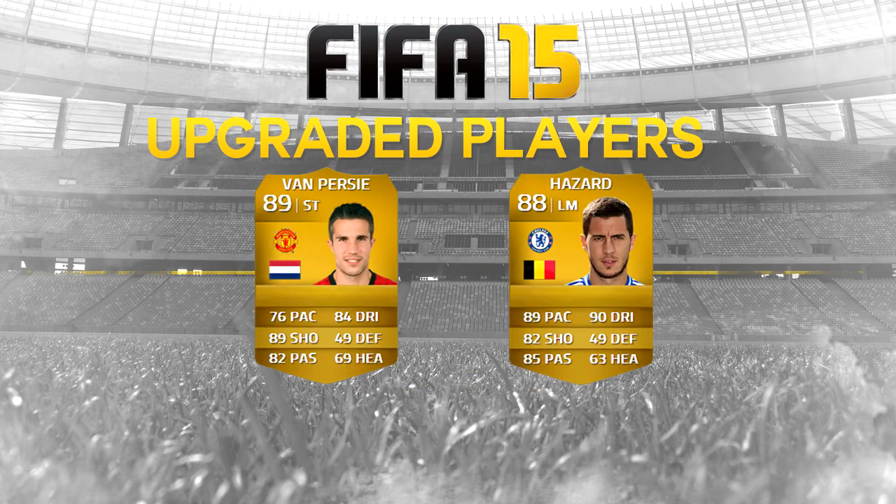Last but not least we have these two happy chappies — Van Persie and Hazard. Van Persie looks a little bit happier than Hazard in his photo; Hazard looks like he means business. Now the reason I included this slide is because a lot of people have been talking about Van Persie and Hazard in the comments. For me, Hazard is a really good player and he's only gonna go up. But I don't think he's gonna get much higher than an 88 rating in next FIFA. He started off as an 86 when the game came out, but a few people forgot that he actually got an upgraded card to 88 already within FIFA 14. I think it's right that he stays around that for next FIFA.